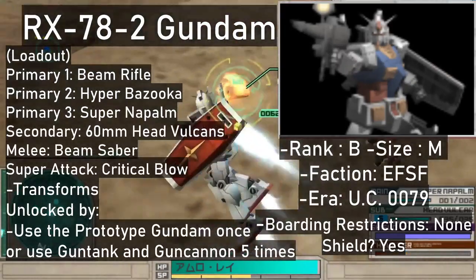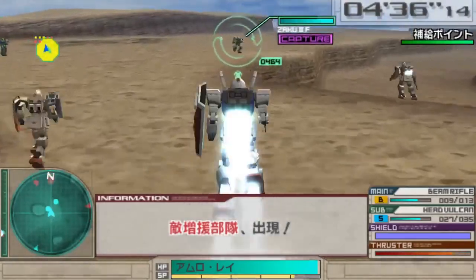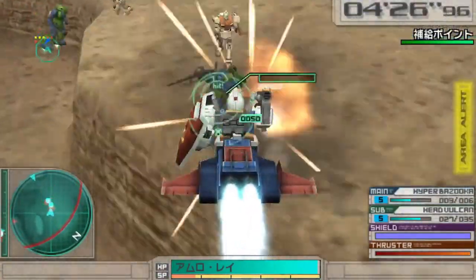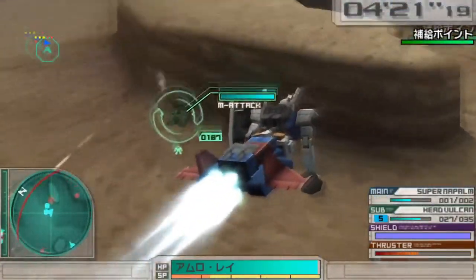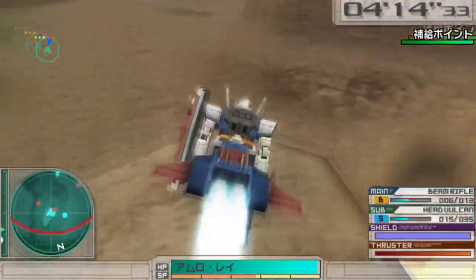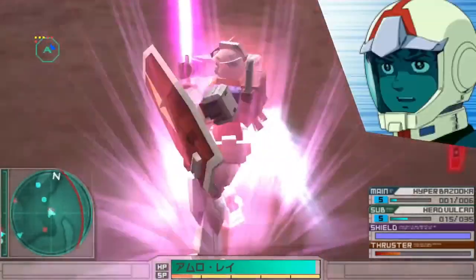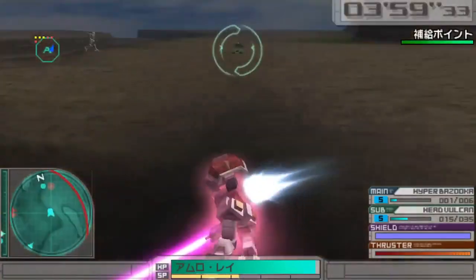It carries 5 weapons: the beam rifle, the hyper bazooka and the super napalm in the primary slot, as well as the 60mm head vulcans as a secondary weapon. It has a beam saber for melee attacks, a shield, and unlike in Gundam Battle Universe, it also features a transformed mode where the Gundam equips the G parts in order to fly around. Its super attack is a powerful beam saber slash that can take out a few targets at once. You can get this one from the shop for 98,000, after unlocking it by either playing with the Prototype Gundam once or using the Gun Cannon and Gun Tank 5 times.